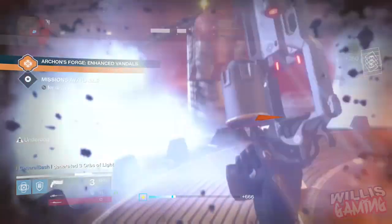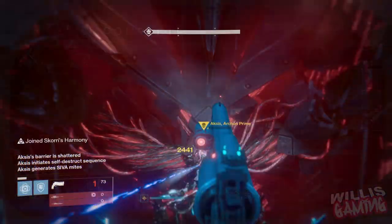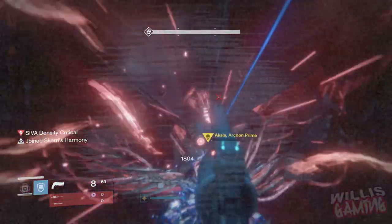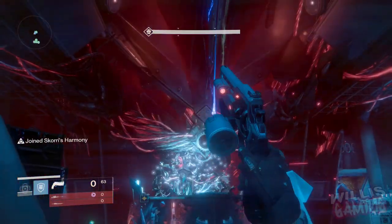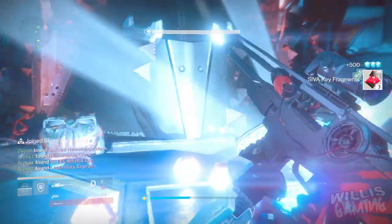Archon's Forge — if you're struggling with a ghost, artifact, or class item, they actually drop above 390 there. So if your ghost, artifact, or class item is low, do Archon's Forge. The Wrath of the Machine raid obviously drops gear up to 400, but the reason I said to wait until you're above 390 before doing the hard raid is so the gear that drops isn't like 388 or 389 — you want it to be above that 390 mark.